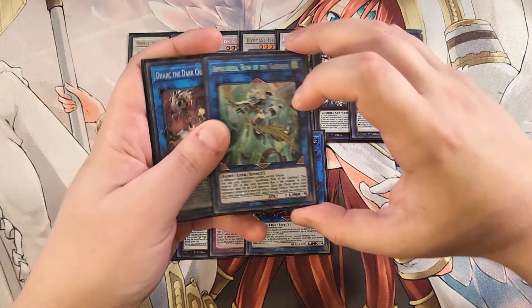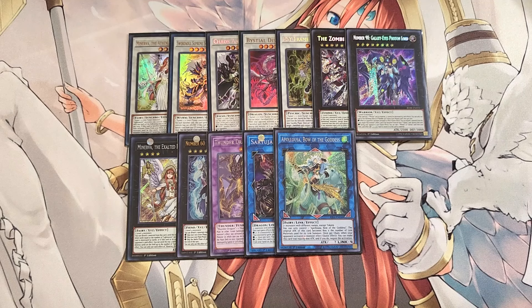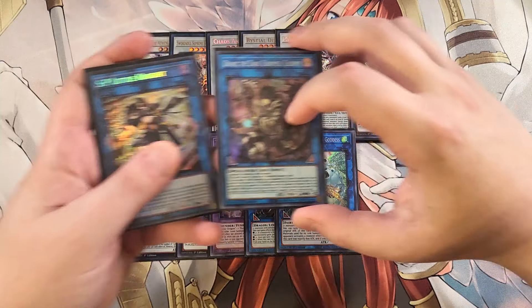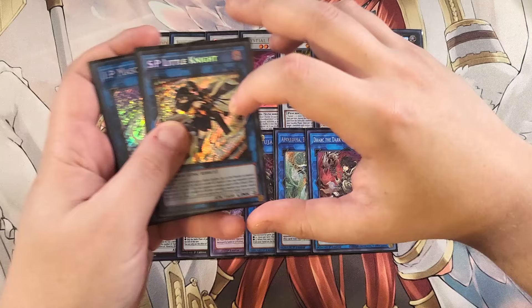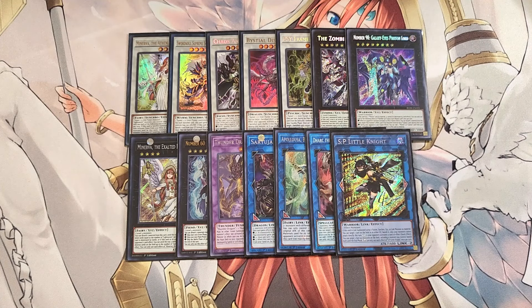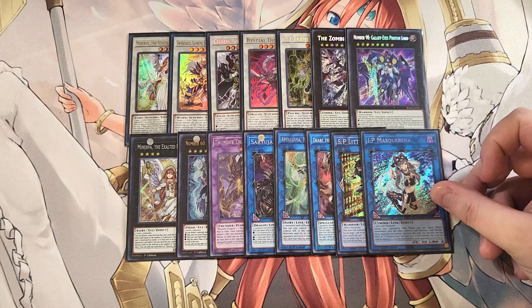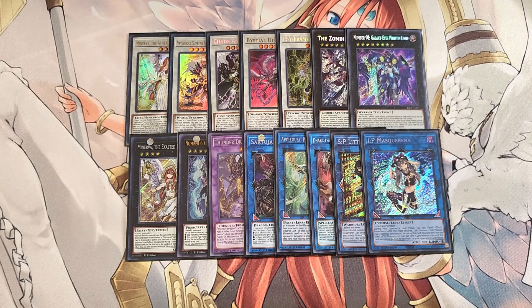We play a single copy of Apollousa — usually part of our end board to give us multiple monster negates. We play a single copy of Dark Charmer since we play a lot of darks. One copy of S:P Little Knight — you can swap it for Nightmare Unicorn as a more budget option, but Little Knight is insane as a double interruption. We play a single copy of IP Masquerena to make S:P Little Knight or Nightmare Unicorn.